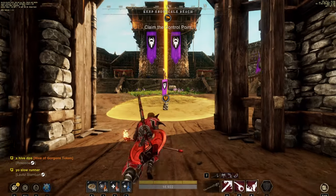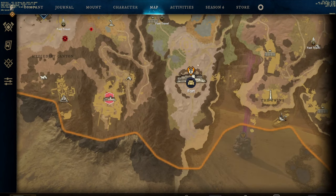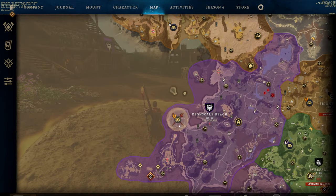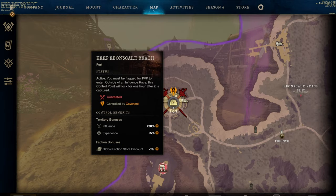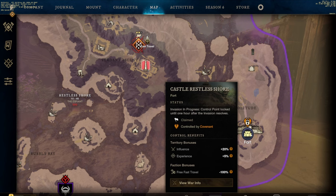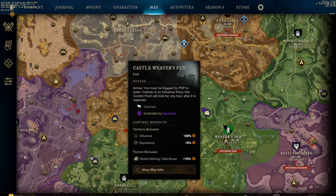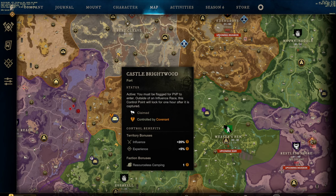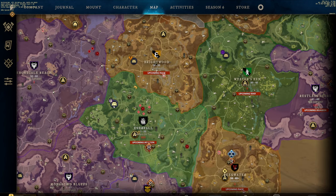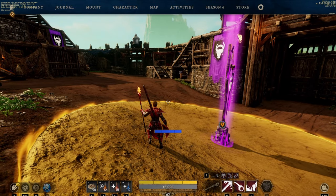On top of everything we've talked about, you can also capture forts. In New World Aeternum there are fort locations on the map — if it has a locked symbol it's already been captured and you have to wait the time limit. Owning different forts gives you different buffs; for example, one fort gives you unlimited free fast travel. You do have to be flagged for PvP to enter or take the fort, and you get PvP tracking XP for capturing it. It's actually a nice AFK method to earn some PvP tracking — you can just sit in a fort and capture it while doing something else.